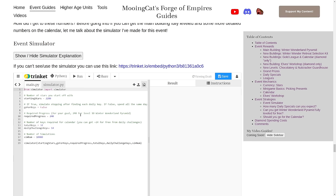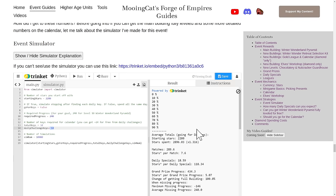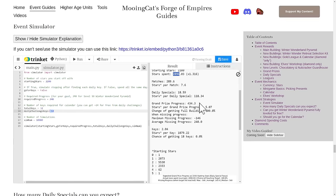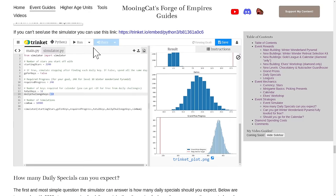I've updated my simulator from last year. It simulates how much progress you will get based on your starting stars and goals. I've put 240 as the required progress to get the level 10 Winter Wonderland Pyramid. The calendar requires 32 total keys, and you expect around 14 from daily challenges. With 2,200 starting stars, you actually get to spend around 2,900 stars total, and the average progress is around 434.